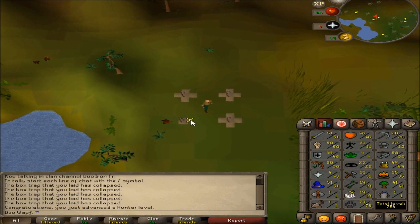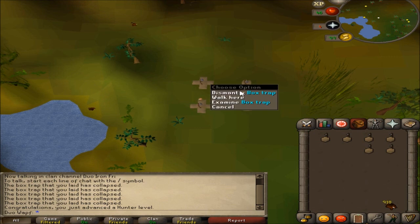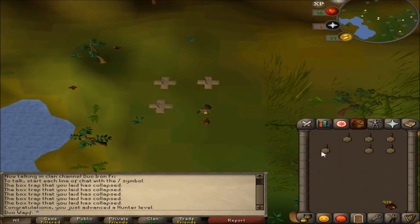73 hunter coming in - I think I'm gonna take a break at 74 to catch some magpies and ninjas just to make some money. Me and Dave are having a little argument over whether glories are super useful to rush - I feel like amulet of power is about as good as a glory for quite a while. Anyway, 73 hunter, taking a break at 74.